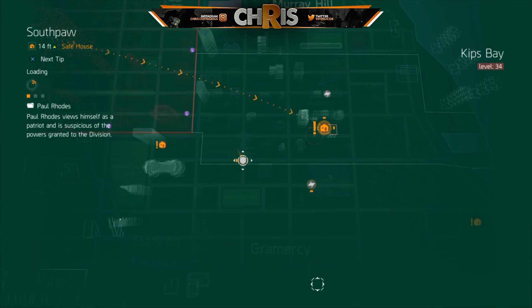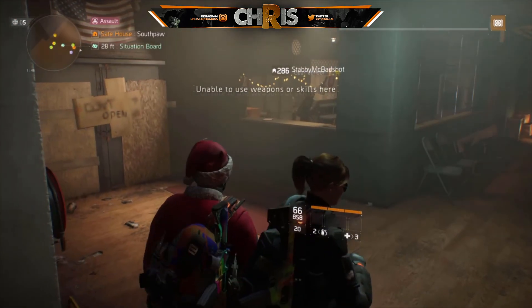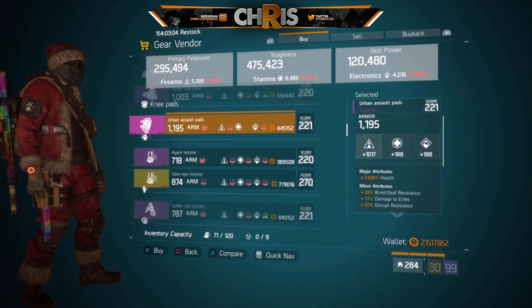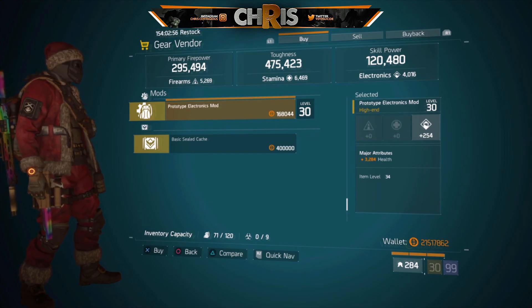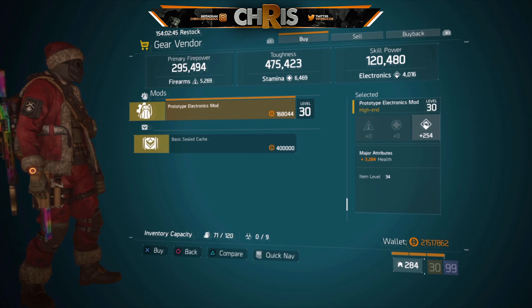Over at the Southpaw safe house there's an Electronics/Health mod — it has quite a bit of health but it's on the lower side of Electronics. It's something you can just stick in your stash for later. It's really good if you're not feeling tanky enough running a Reclaimer or a skill build where you're taking too much damage — this health will set you right. Highly recommend picking it up.